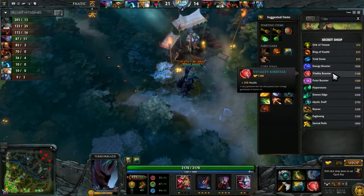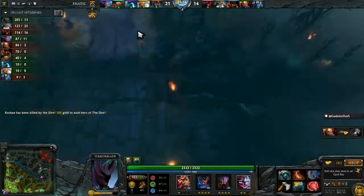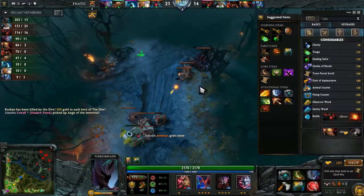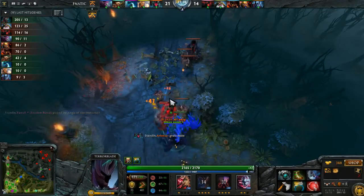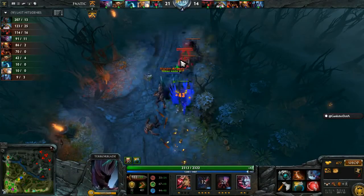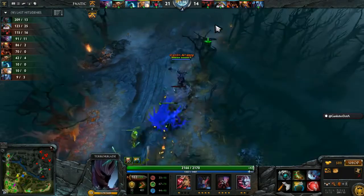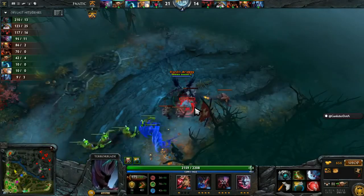That's a 5k XP swing. Gold swing not as dramatic, but now that's going to be even bigger now that they have Roshan. He does have that Vitality Booster, so he's going to go for that Heart, making himself and his illusions practically unkillable.